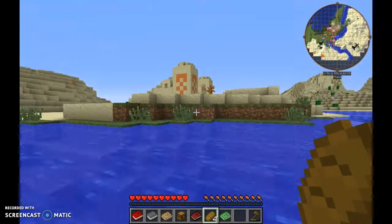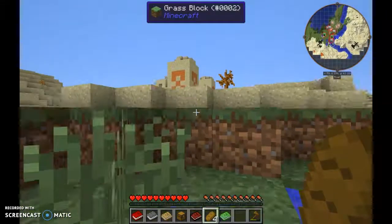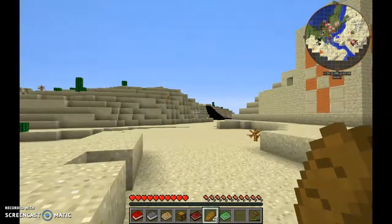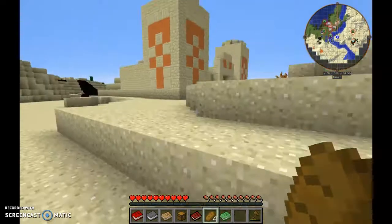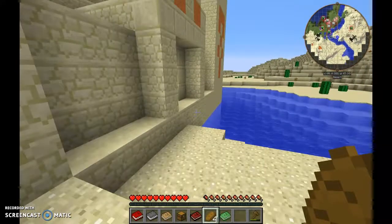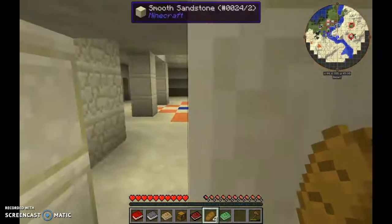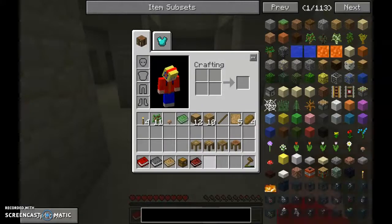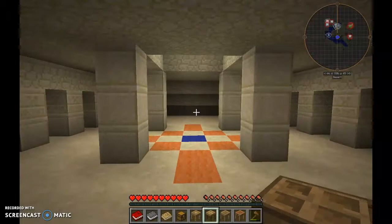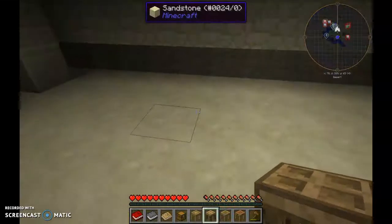Straight off the bat I can see oil — that's going to be useful in the future with Buildcraft. Hopefully there's not a mob in here — good. This looks like it's going to be a temporary base, quite literally.